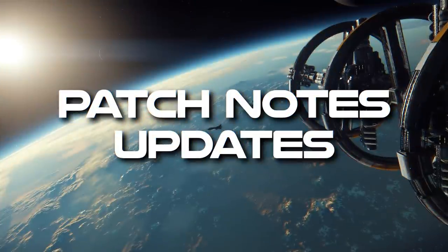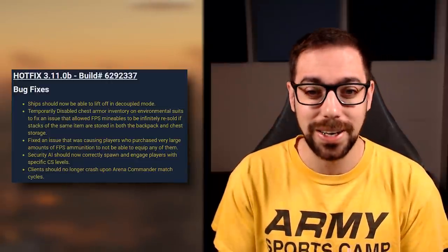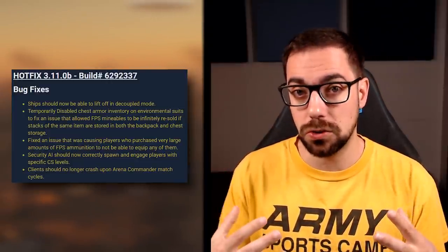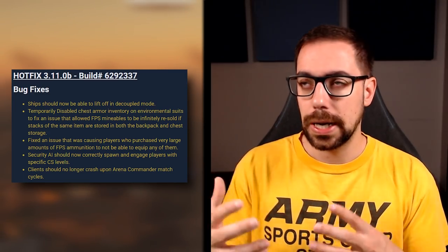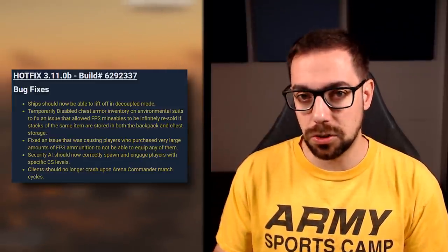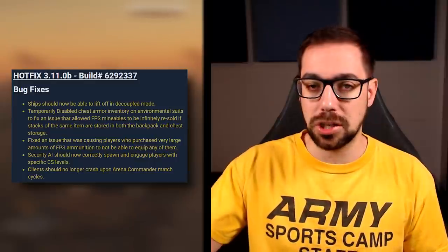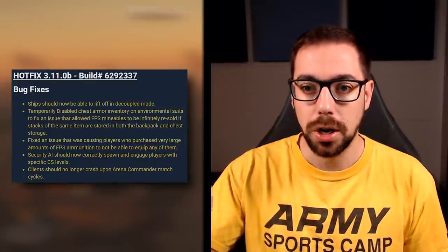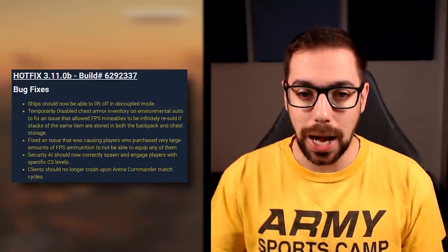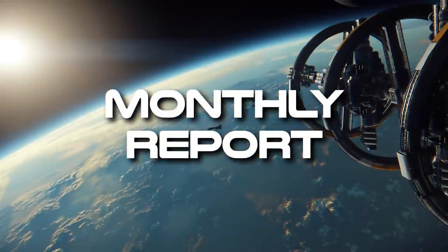Starting out, we did get a patch: 3.11b. It started out on the PTU but then moved to live. It was just a bug fix patch. Decoupled pilots can take off again. They disabled chest armor on the big environmental suits because of an exploit where people were able to sell gems indefinitely. They also fixed an issue with magazines where buying a bunch of them eventually made it impossible to use any. AI security should now be spawning around the relaxed armistice zones — the requirements for them to spawn were entirely too high before. And they fixed an Arena Commander crash.